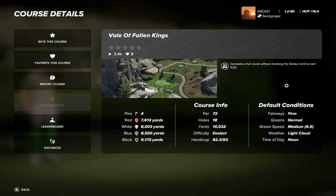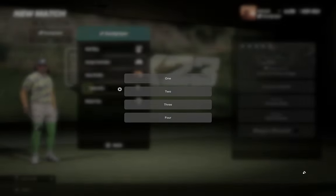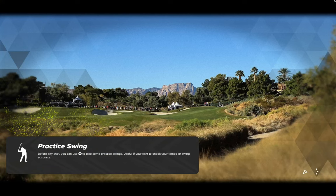Four tees, 9,173 yards. Par 72, fairways firm, greens are normal running at 6.5, and there's a light cloudy middle of the day. So let's make sure we are going off the massive black tees. We'll select Pinset 4 because we are coming out for a Sunday round at Big Bug Hunter's Veil of Fallen Kings.